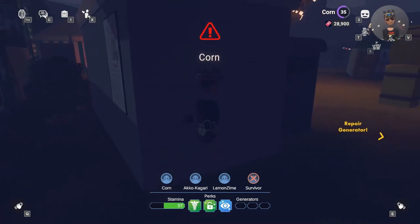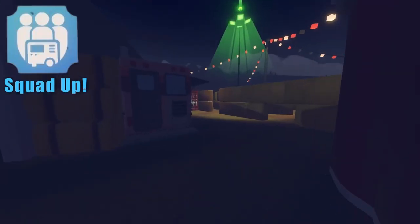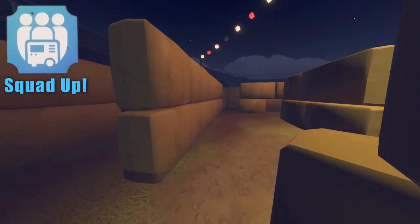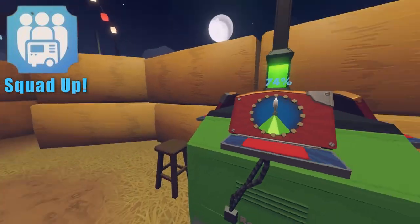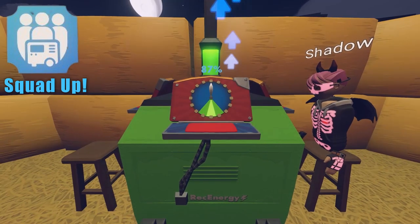My recommended late game perk loadout would be Squad Up, Escape Enchantment, and Signal Boost. Squad Up is probably the second best perk as a survivor because it boosts generator repair speed by 5% for every player on the generator, making you complete it as quickly as possible if Bonky is on the other side of the map.